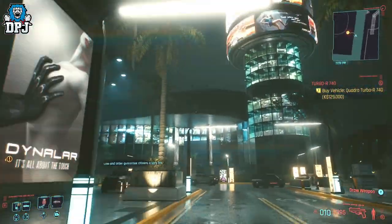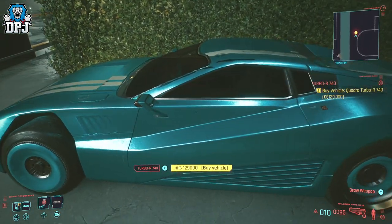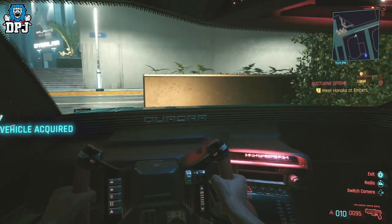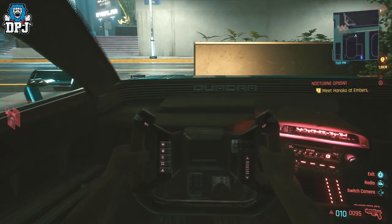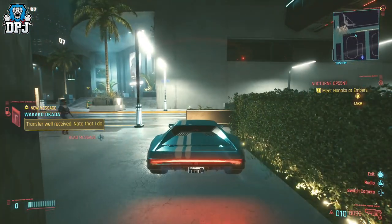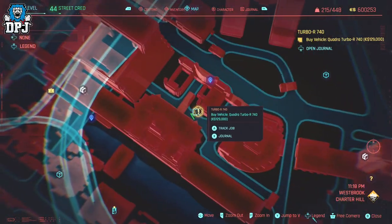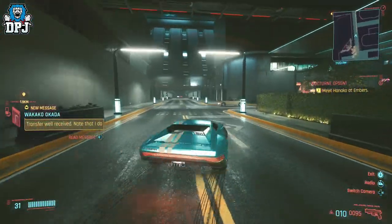Moving on, I bring you a car I believe is based on a Ferrari — shame it doesn't come in red. It's called the Quadra Turbo R740, and just look at this thing. It's not the fastest car in the game but it's quick enough to use as a daily. It unlocks at street cred level 30 with your presence known in Charter Hill, and will cost you 129k eddies. In my opinion it's worth adding to the collection. It's rear-wheel drive, 480bhp, and weighs just over 3,000 lbs.